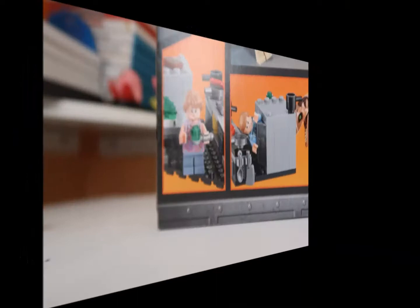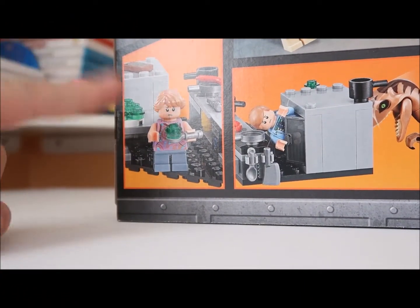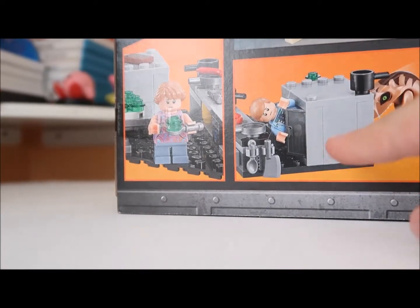Anyways, this is the front of the box. Time to go to the front of the box. Anyways, she's eating, I think, some Jell-O - the green stuff. He's hiding from the Velociraptor.